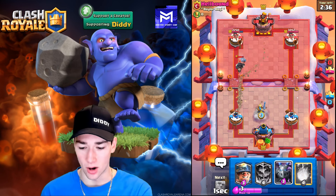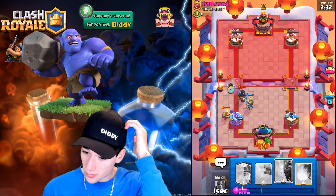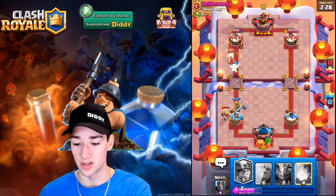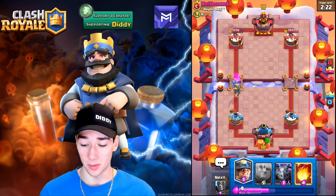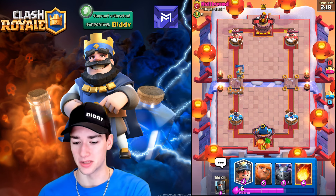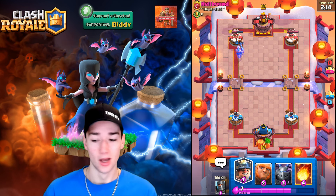We go with an Electro Wizard. We do miss the E-Wiz a little bit there but that Zap spell allowed us almost a thousand damage — that was incredible. That is some of the nice plays you have to make with Giant Double Prince. This deck is very similar to Pekka Bridge Spam — if you start making good trades and get ahead on elixir, you're just going to succeed and crush.